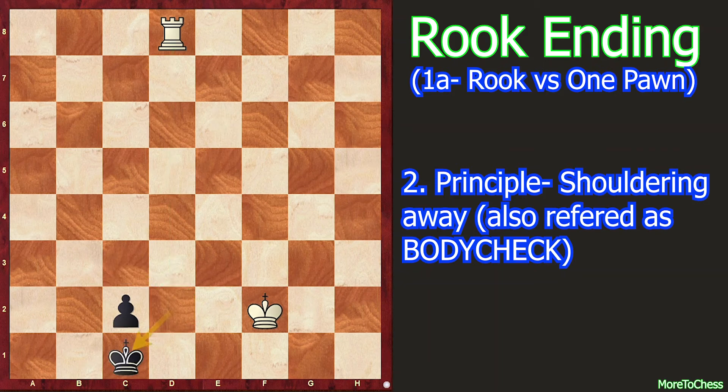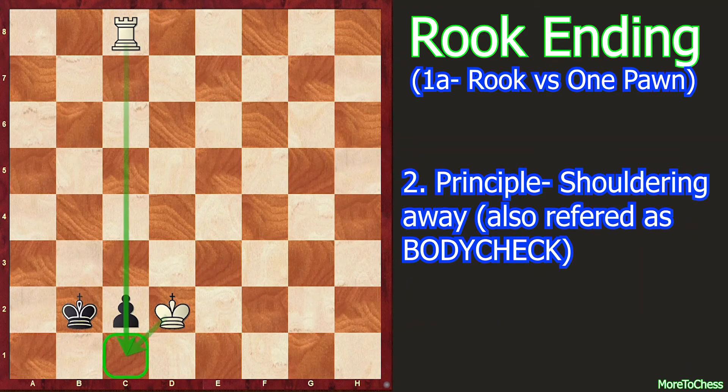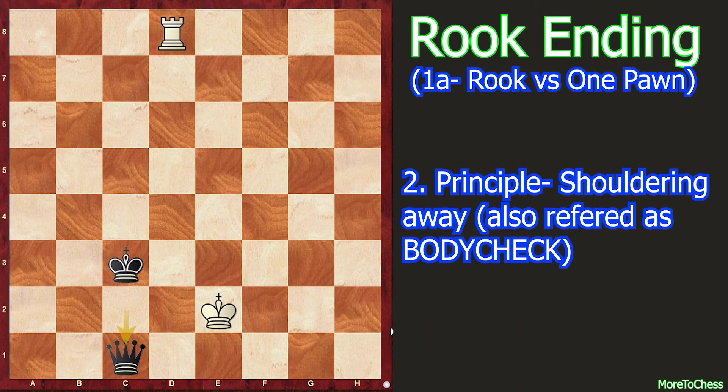Instead of king c3 you cannot play king to c1 because it loses instantly by king e2, king to b2, rook b8 check. Both king c3 and king c1 lose: after king c1, rook c8, king b2, then king d2; and if you play king c3, rook c8 check, king b2, and king d2 — it also loses. So the only move is king c3. Now rook c8 check again, king d2, rook d8 check, king c3, and the position is drawn because you cannot play king e2 due to c1 promoting to queen — also a draw.